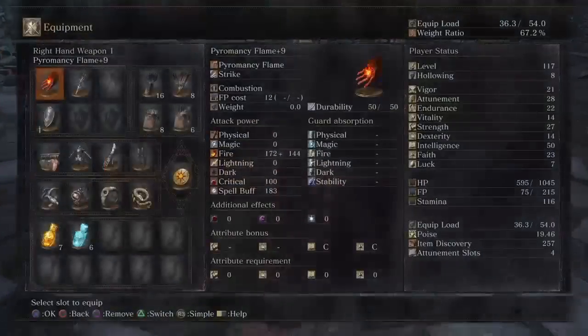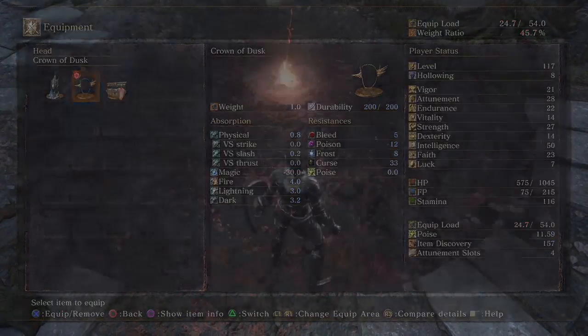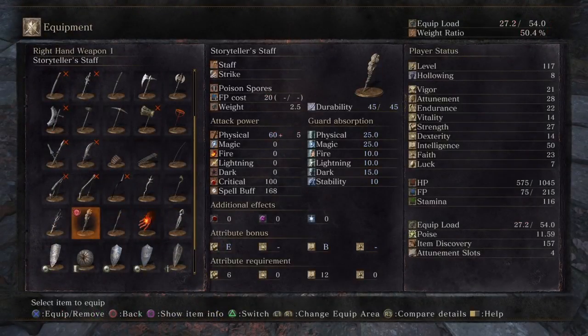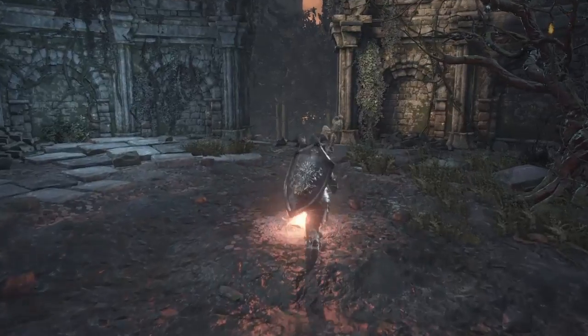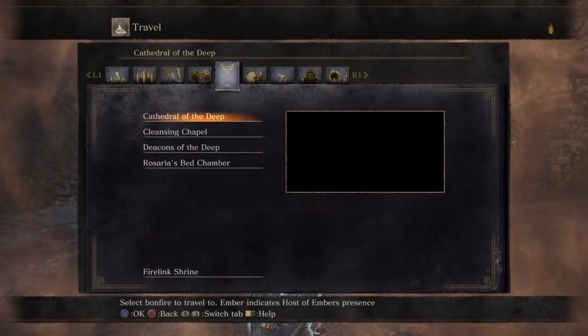A Crystal Sage appears and it's a pain in the ass. You'll find a Crystal Sage all the way through. You can use Toxic Mist and Poison Mist as well for this, but I find this is easier.